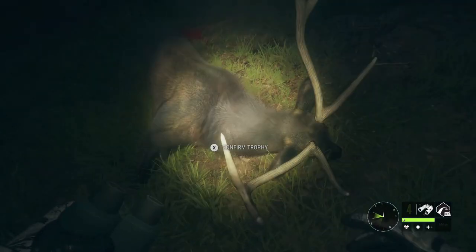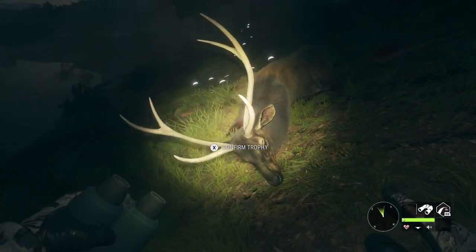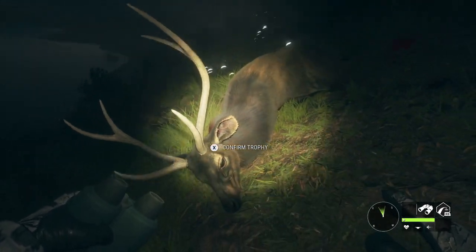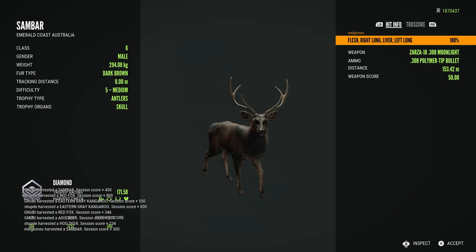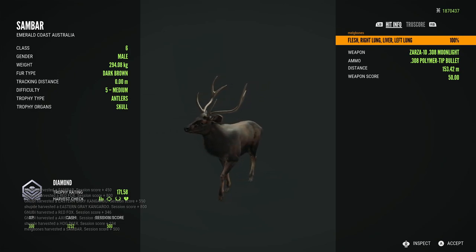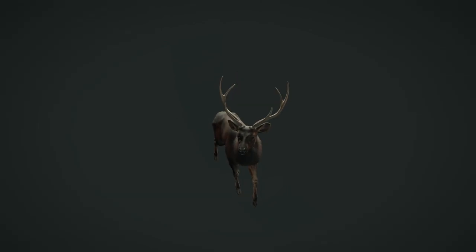I ended up finding yet another level five sandbar and again I thought this one looked pretty good - pretty big - looking at the length of the tines. Everything made me think this guy would probably also make diamond, and he does at 171.58. The dark brown fur type is the same as the previous one but still a really nice sized diamond sandbar, and I'm more than happy getting plenty of diamonds for these guys.